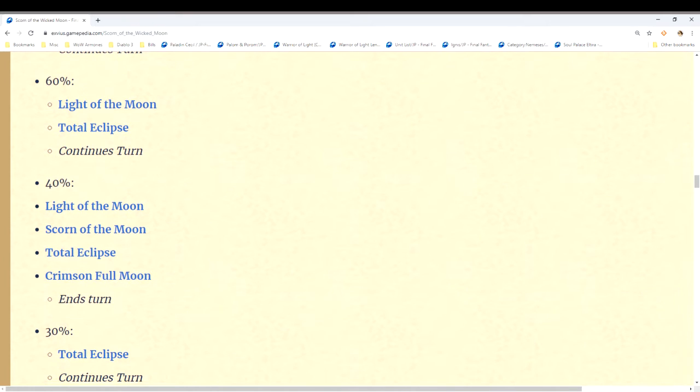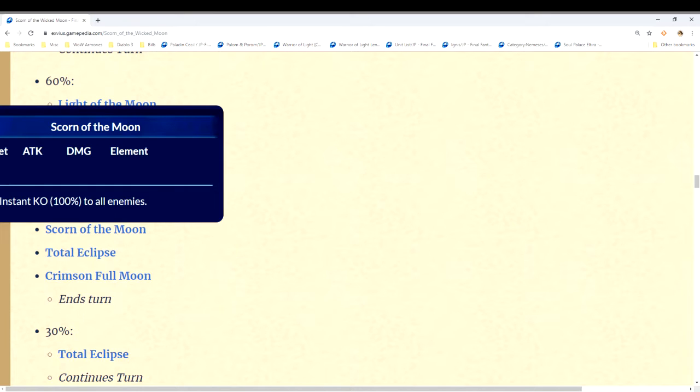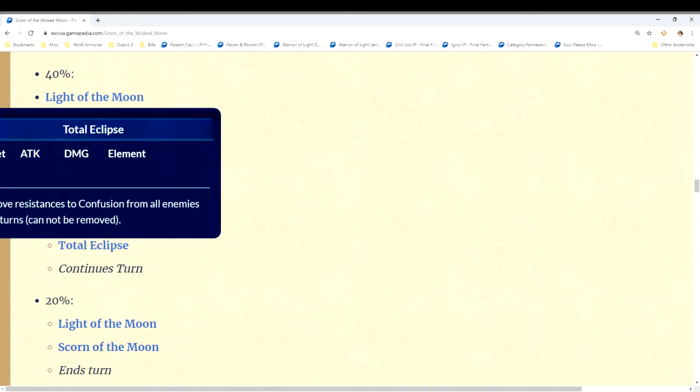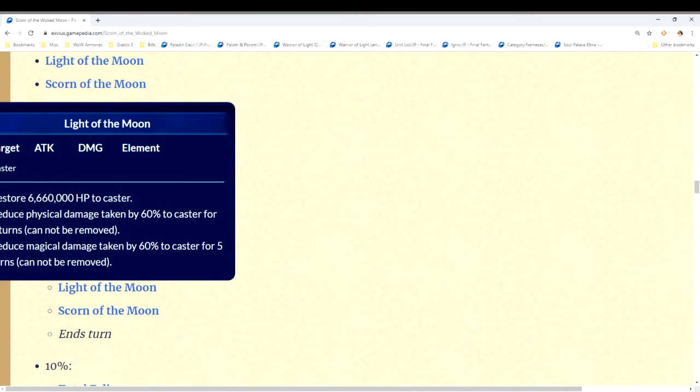At 40% the boss does its threshold attacks and then ends its turn. It puts up its mitigation, kills everybody — so you need Re-raise to survive — does the confusion imperil, and increases its defense and spirit. It buffs itself, gets its mitigation, kills all your guys, and stops. At 30% it does the confusion imperil and continues. At 20% it ends its turn again — puts mitigations back up, kills everybody, you need Re-raise. At 10% it does the confusion imperil and continues.